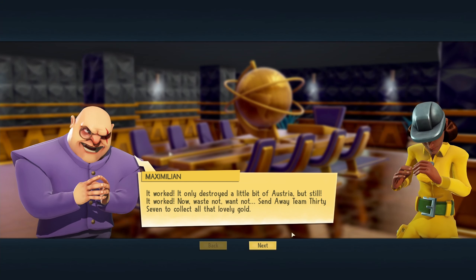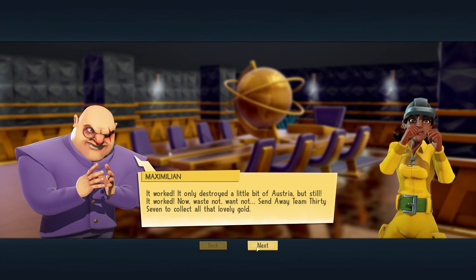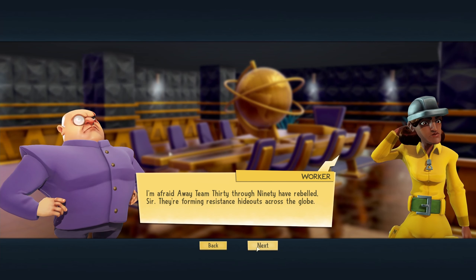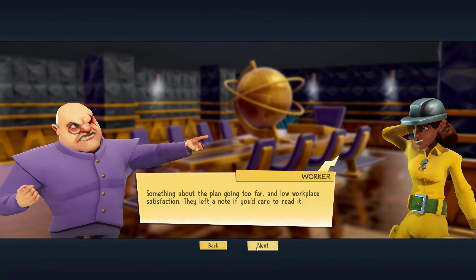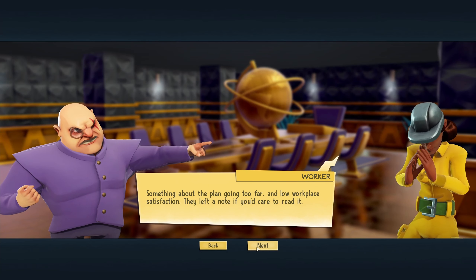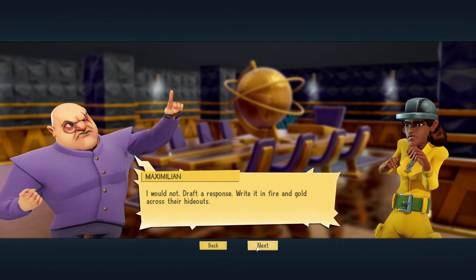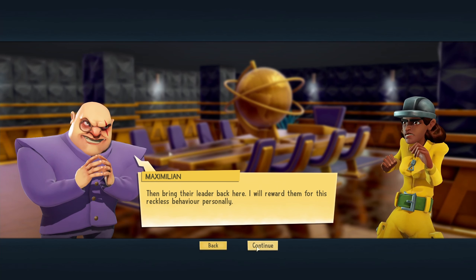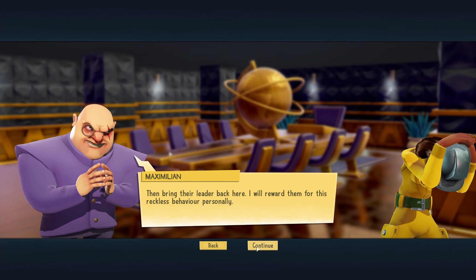Waste not, want not — send away team 37 to collect all that lovely gold. I'm afraid away team 30 through 90 have rebelled, sir. They're forming resistance hideouts across the globe. Something about the plan going too far and low workplace satisfaction. They left a note if you care to read it. I will not draft a response — write it in fire and gold across their hideouts, then bring their leader back here. I will reward them for this reckless behavior personally.